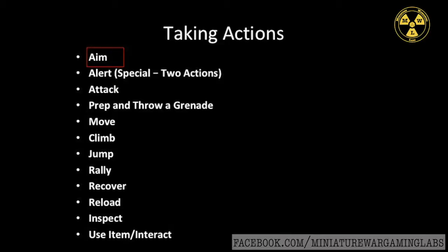The aim action can be used immediately prior to a ranged or melee combat attack action. It adds a +1 bonus to the model's combat ability in the subsequent attack action and a +1 bonus to weapon damage if the attack was successful. An aim action can be used when firing into melee, but the shooter loses the +1 bonus to combat ability and weapon damage. However, the shooter is able to select their target and roll as normal without the possibility of hitting a friendly model or unit.